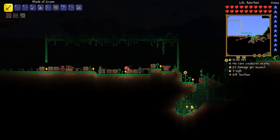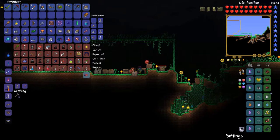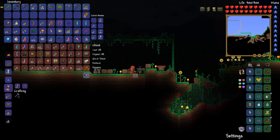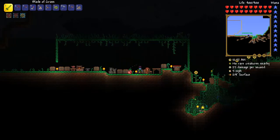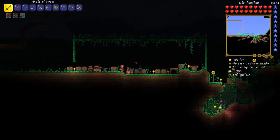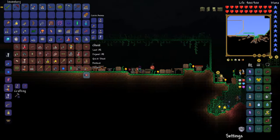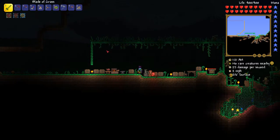Look at all this random junk I just got in these chests — very random. It's only 1 a.m. in game. I'll check if the angler has a quest. I know what we can do — there are some bombs in there, let's get some sticky bombs. I'm going to get things together and then I will be right back.